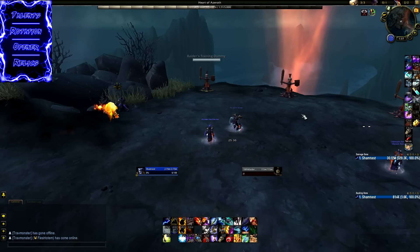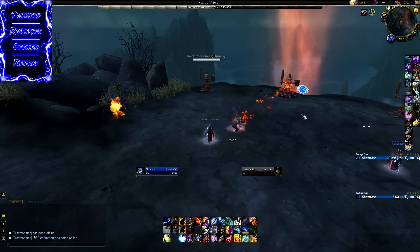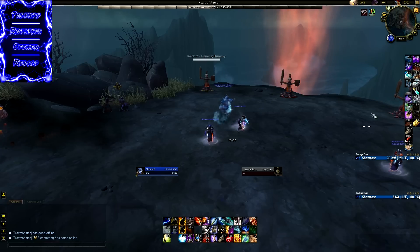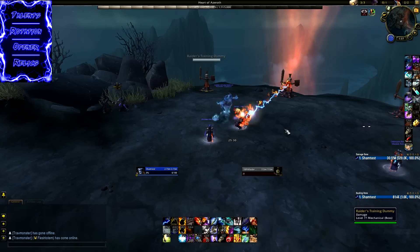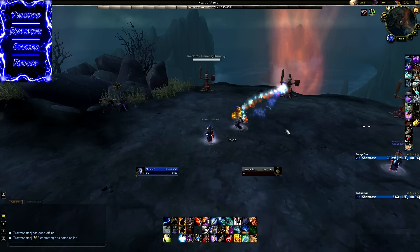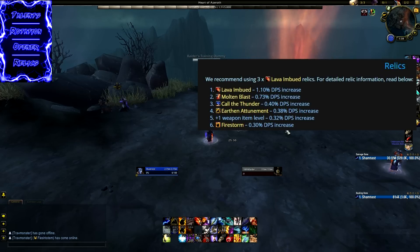Now let's talk about Relics. For Ascendance, Relics are very important. Lava Imbued and Molten Blast are incredibly high value compared to pretty much every other build. Fortunately, Lava Imbued is the top Relic for every talent build right now, so you aren't hindering yourself by running it for Ascendance. To give a point of reference, Lava Imbued is over a 1% DPS increase per Relic — not counting the extra item level. For Ascendance you can actually sacrifice two item levels for a Lava Imbued Relic, and if it's a healing trait being replaced, even up to three item levels. The Relic hierarchy for Ascendance is: Lava Imbued, Call of Thunder, Earth and Attunement, Firestorm.